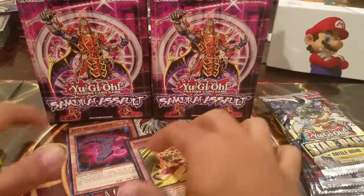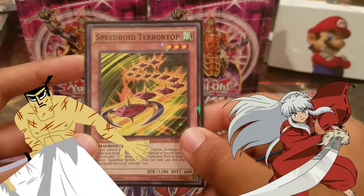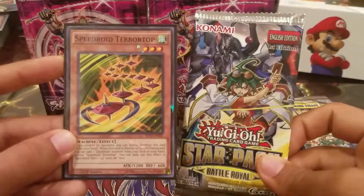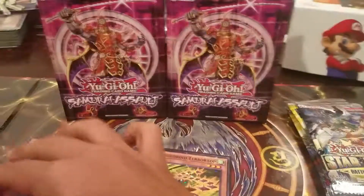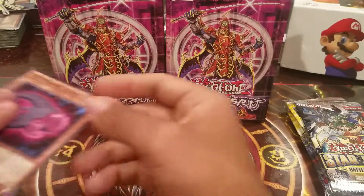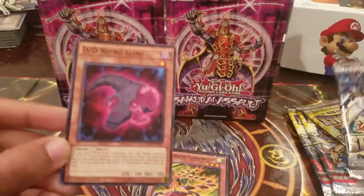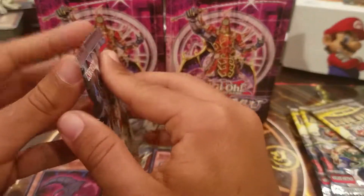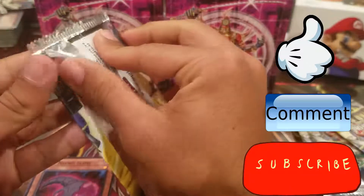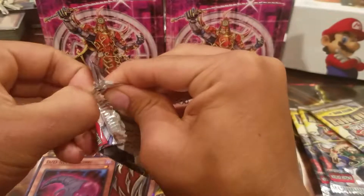Alright guys, so today what we're doing is trying out the Samurai Assault, and the Speedroid Terror Tops is the one we want from the Star Pack. We're going for this DD Necro Slime as well. Let's get it on. Today I want to suggest to like, comment, subscribe for just good luck and the hope that we get an awesome Terror Top.